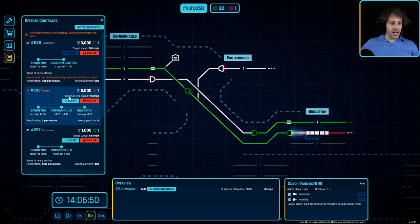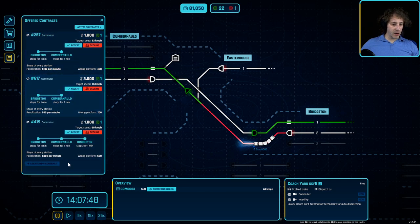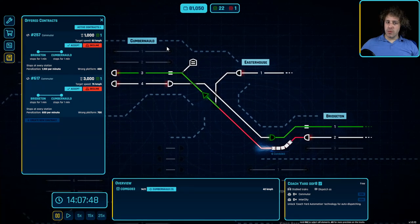We're going to be getting contracts in. I'm going to start declining anything which isn't for our station. I'll decline anything that's like 1000, maybe 2000 credits. Unless it's a coach yard one — which that one is — so I might consider it. One-off freights we're not going to do for now. We're going to concentrate on the coach yard. And here we've got two options to go from Bridgeton up to Cumber Norlod.